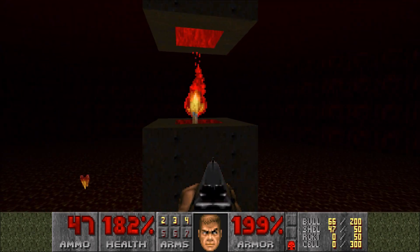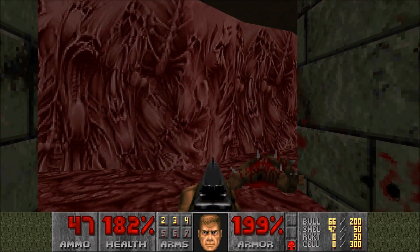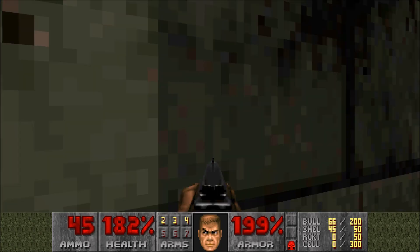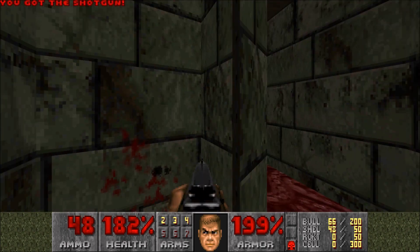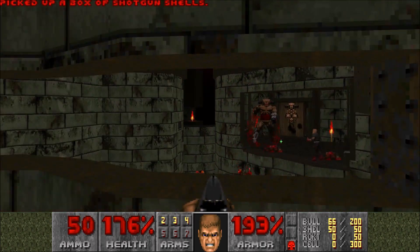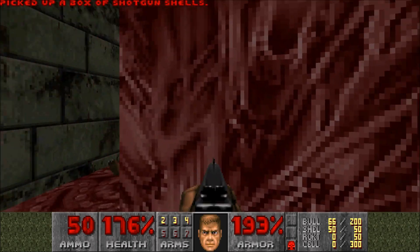Out there is nothing but a big old hell cavern. It doesn't really matter which way you go, but we're just going to go to the left. And yes, we woke up a cyberdemon — a cyberdemon in map 2 — and there he is.